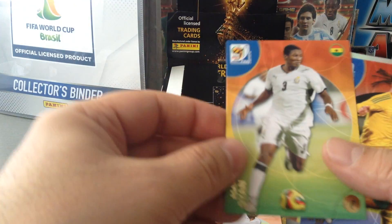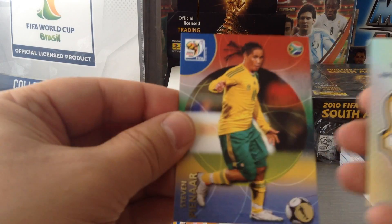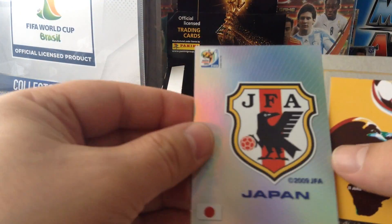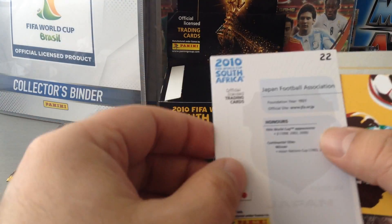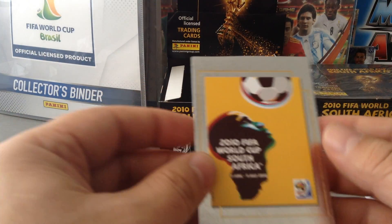Moutinho. Defoe. Asamoah Gyan. Piena. We get the Japan logo again. And we get the poster — number four. Nice.